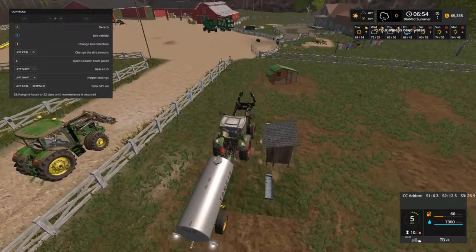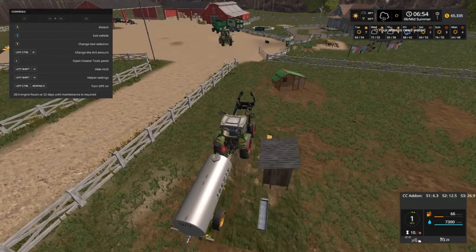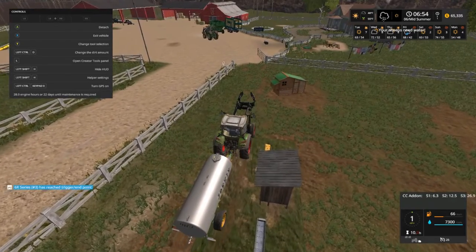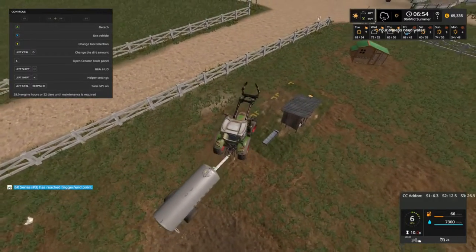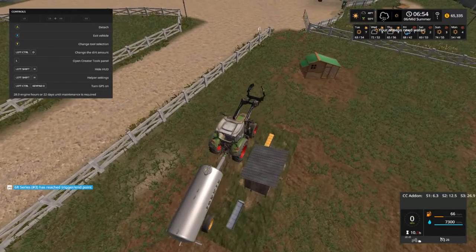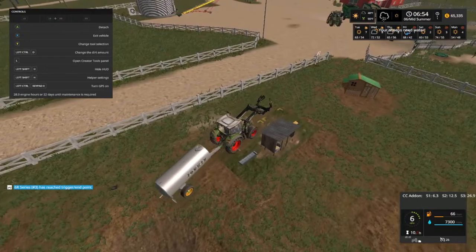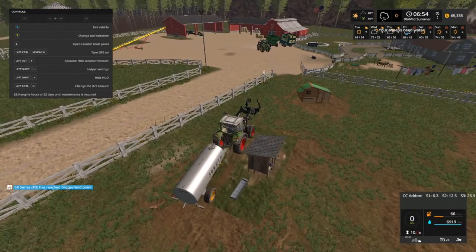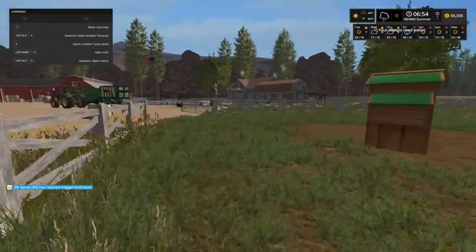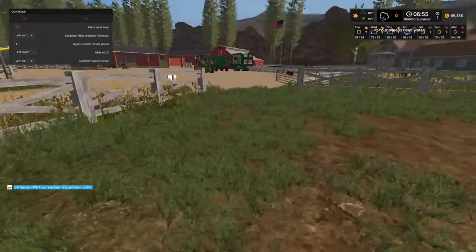Crap — I missed my trigger. There's the 6R coming in. I missed it again — I hate this. I can't move them out any further; the triggers are so close together. Yeah, we need a straw bale — I should grab that.